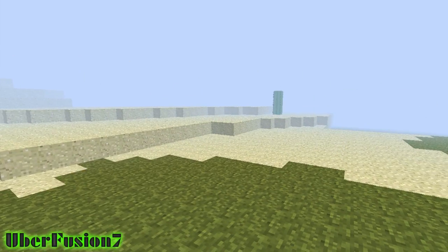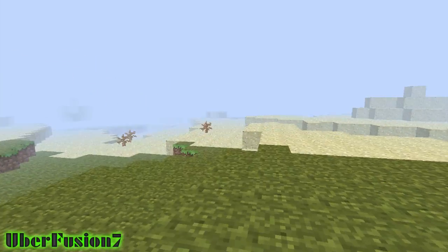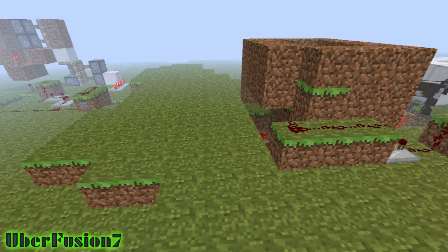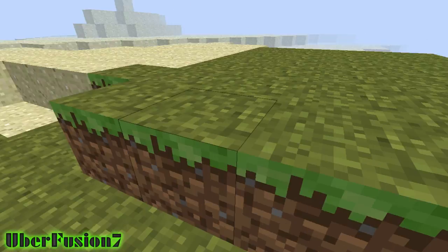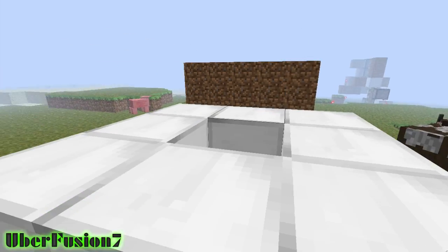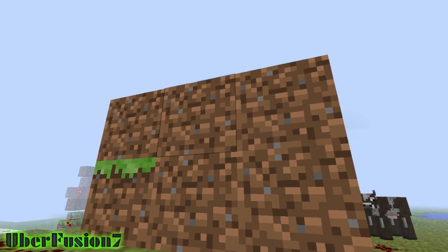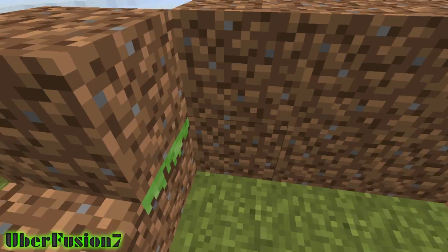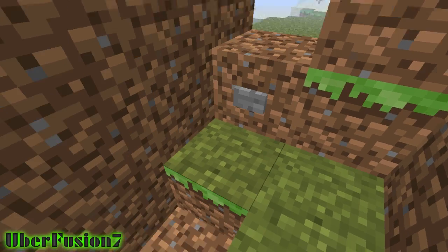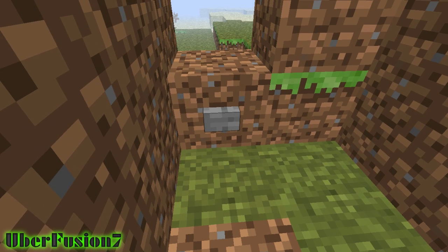Hey guys, uberfusion7 here. I'm playing some Minecraft today and I'll be doing a piston tutorial of a really cool door. This is how it works — once pressed, it pulls away and then goes back up again.